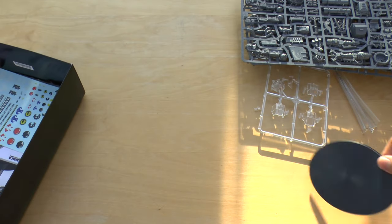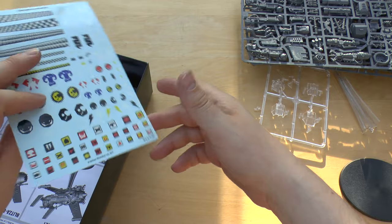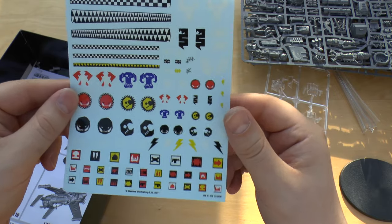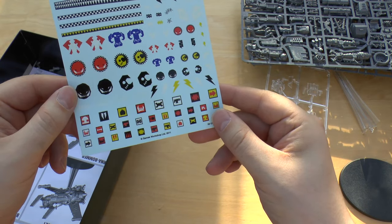And there's a flying base stand. You actually get a transfer sheet for Orks — awesome — so you can put those on the wings. It's got the different clans: Goths, Evil Sunz, and so on.